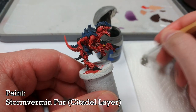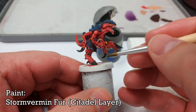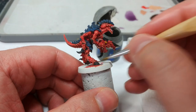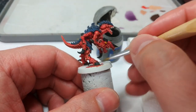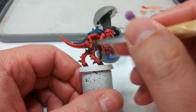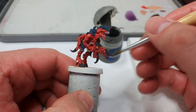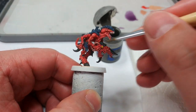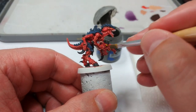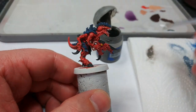The last thing I'm going to do is grab some Stormvermin Fur and one of my cheap little brushes - I recommend cheap brushes from the stationery aisle, you'll find them all sorts of places and they have all sorts of uses. I'm just going to dry brush the other black bits we haven't touched with a little bit of Stormvermin Fur. Then I'm going to take this fella outside, hit him with a matte varnish, and pop a base on him. The base recipe will be in the description.